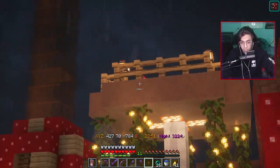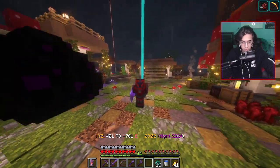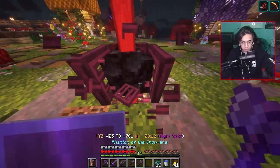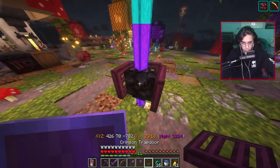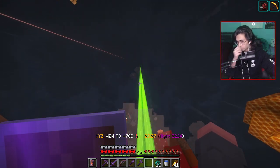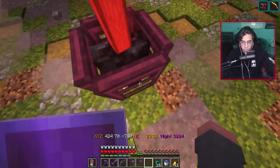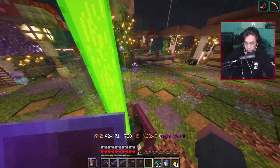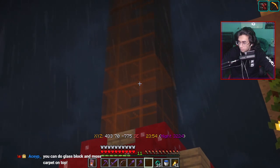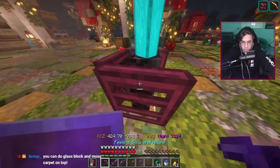Let's see where this goes. What if we did something like a pillar of glass panes — you can do a glass block and moss carpet on top. That could actually be kind of fire. It's just a hidden beacon. Let's separate the beacon from the dragon egg. I forgot that we put this little campfire here. We can leave him there.